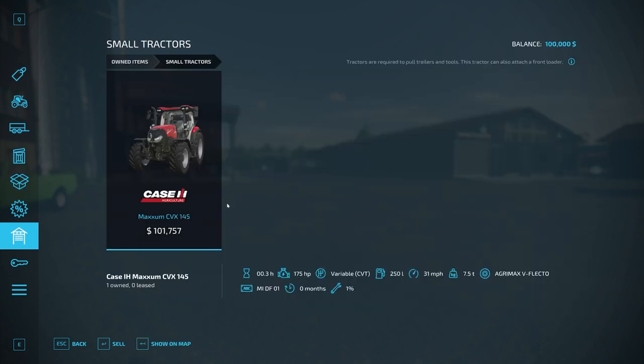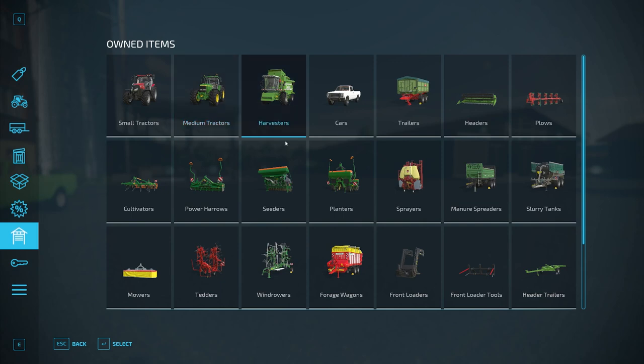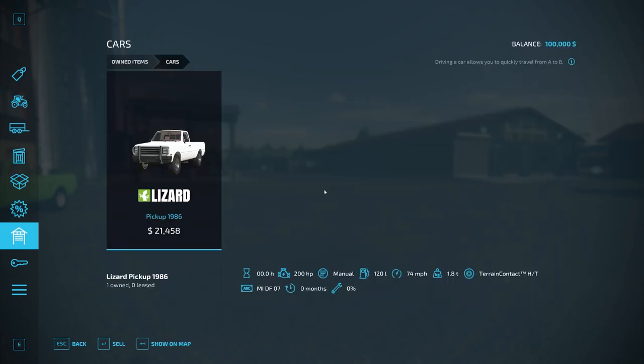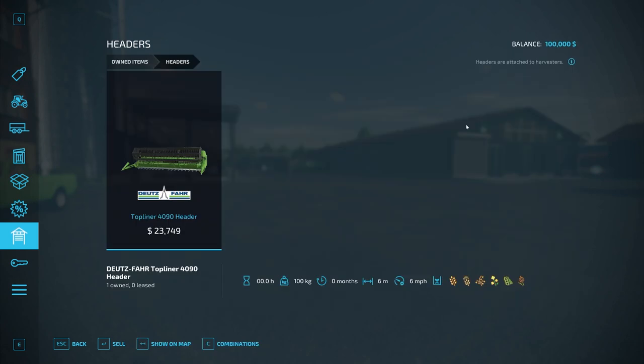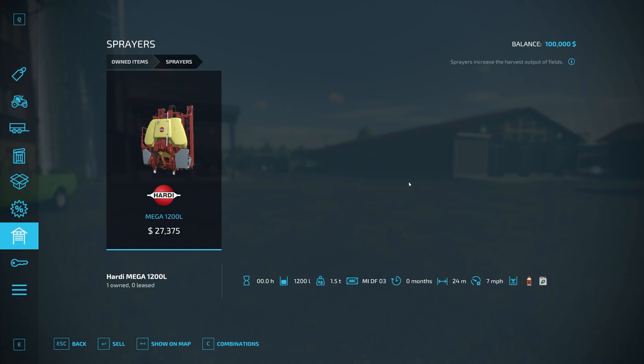For small tractors we have a Case Maxxum CVX 145 and a John Deere 7810. We also have a Claas harvester - the Top Liner Doit's Far Top Liner 4090H, a Lizard pickup 1986, and a Rudolph TDK 301 RP trailer. There's a header for the harvester, a small plow, small cultivator, small power harrow, and small planter.